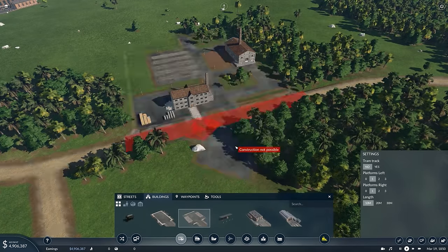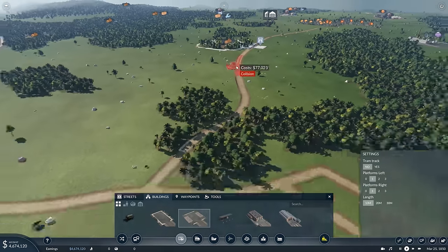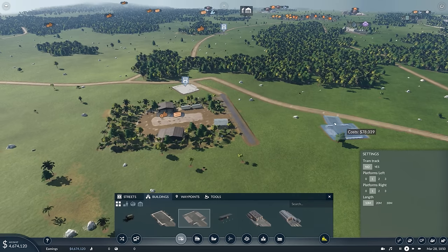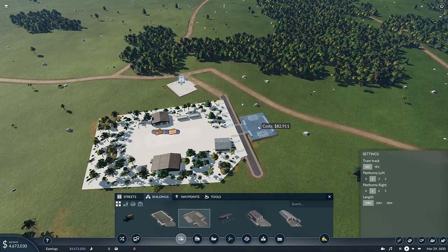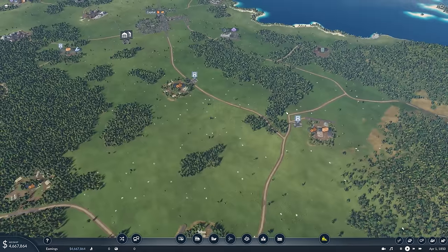Some players debate whether to place truck stations far from industries to earn more money per trip, but this isn't sustainable — you'll just be rebuilding later. Simply place the station next to the industry. Keep it simple. A well-placed station can sit there for 400 in-game years without problems. Then connect a new line picking up cargo at each stop.